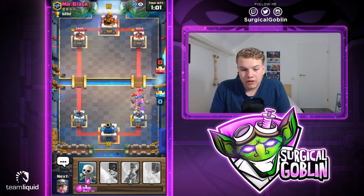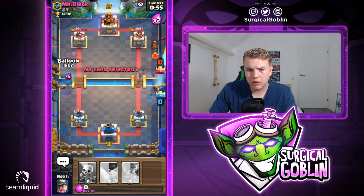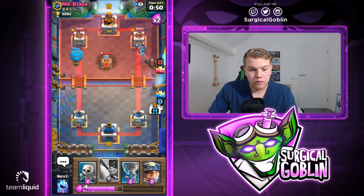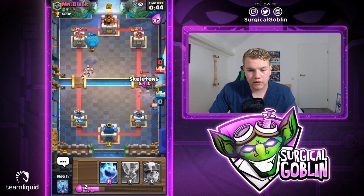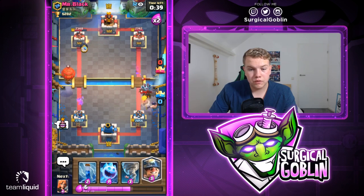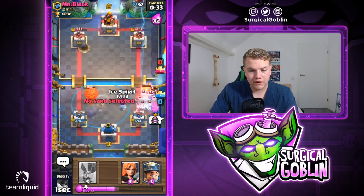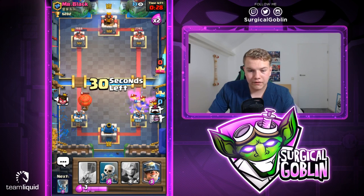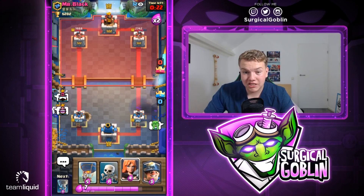Looks like he did cycle back to minions so quickly — I felt with this push we'd easily take his tower but he already cycled back. Let's go with valkyrie for the guards, I definitely don't want to take too much damage. He drops mega minion — good. He's probably cycling back to minions again, which is really bad for us. Let's go with executioner and skeletons. He makes a really good push and the balloon connects — I think this is good game because he gets so much damage with that push.